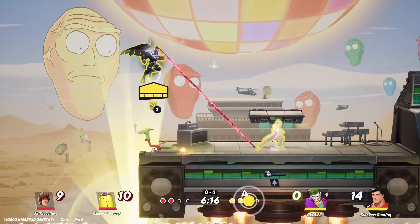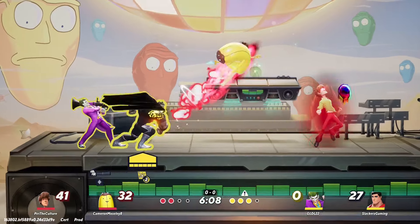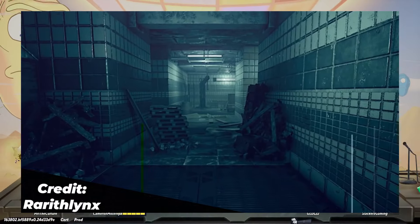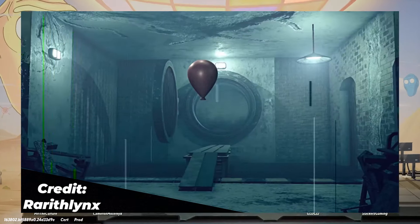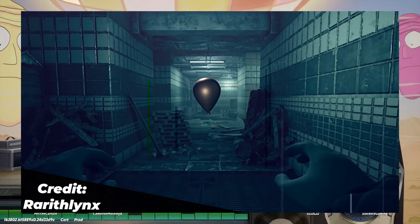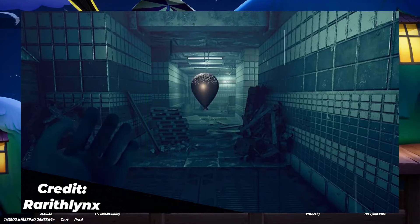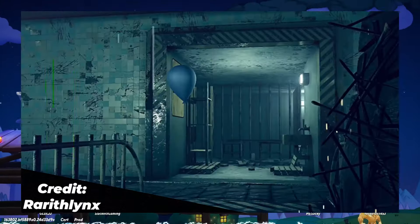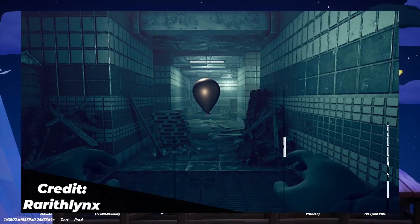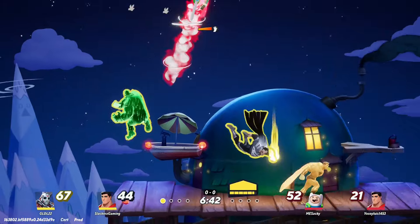Move idea number one is going to be the weirdest out of the ones I have here. I'm taking inspiration from a YouTuber, Rath Therenix — I probably butchered his name, but all credit goes to this person's video. I just thought this was a really fun idea you could apply to MultiVersus. As a neutral special, Pennywise places down one balloon, and he'll have different colored balloons — maybe red, yellow, or blue — and each balloon, when placed, applies a different effect when the opponent gets knocked into it or attacks it.